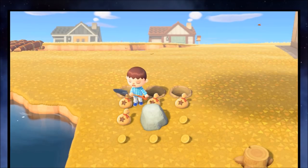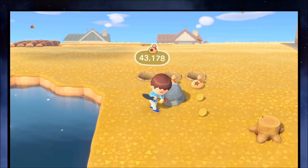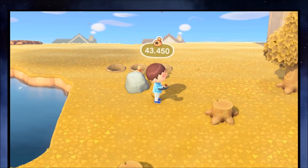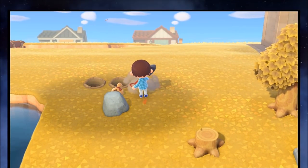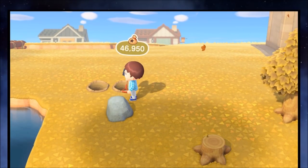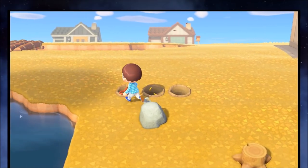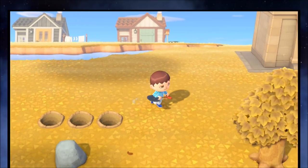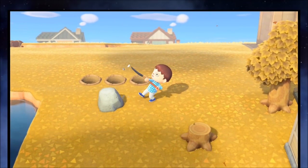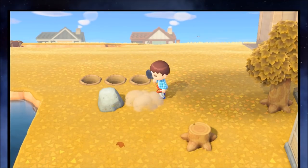You can get 15,000 bells by max-hitting the money rock. On your island, one of the rocks will become a money rock, so instead of getting dirt, iron, gold, or clay, you'll get money. What you want to do is set up holes behind you. By doing this, when you hit a rock, you don't get knocked back — that's normally what happens and it can hurt your productivity when mining.